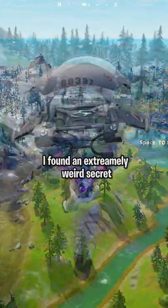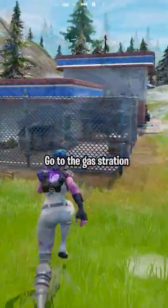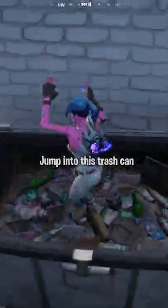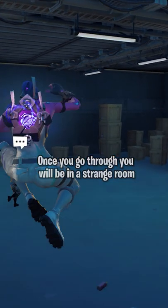I found an extremely weird secret. Go to the gas station on the west side of the map. Jump into this trash can. Once you go through, you will be in a strange room.